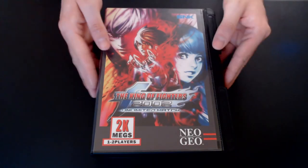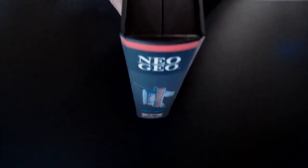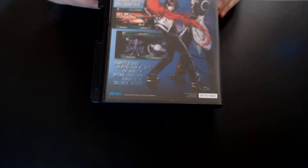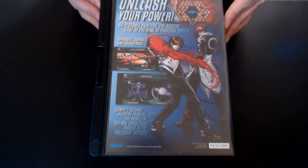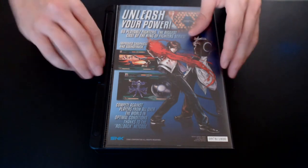Hi, this is my showcase for the King of Fighters 2002 UM Collector's Edition by Pix and Love. As you can see, it comes in an official Neo Geo numbered box. In my case, I got 978 out of 1,800.